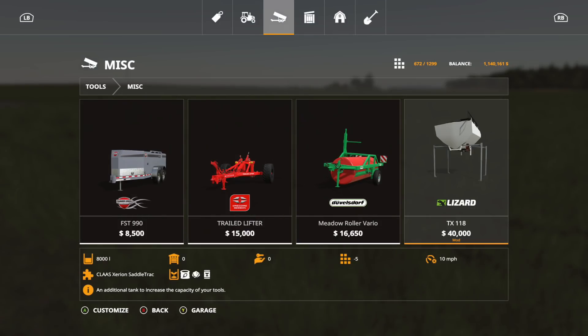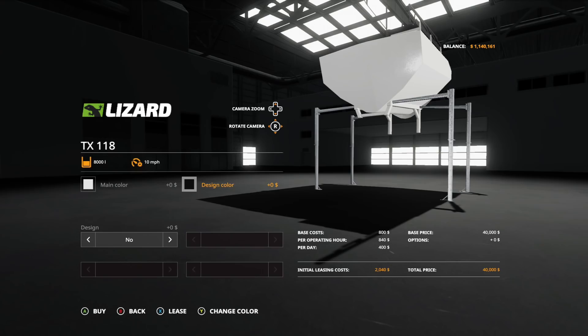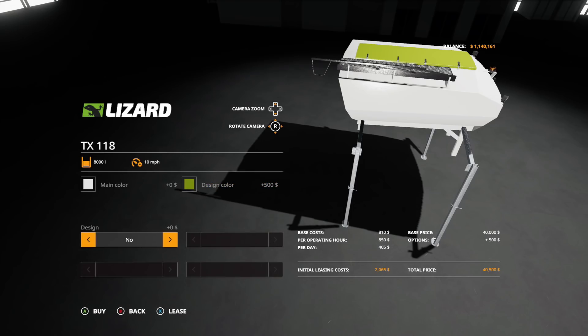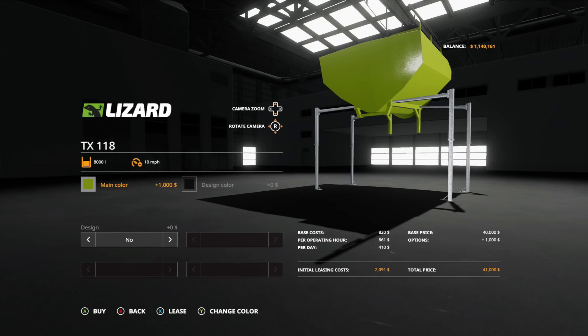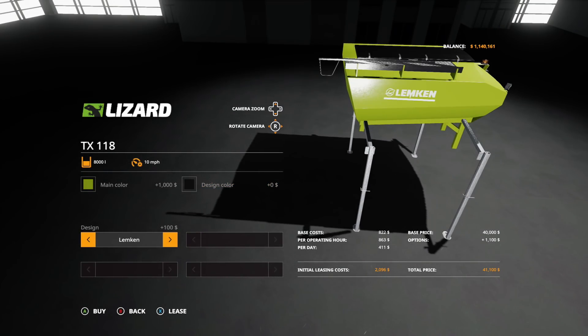The last attachment is the Lizard TX118 — holds 8,000 liters, five slots, and carries lime, seeds, and fertilizer. Main color and design color can be any color. Most people will probably pick Claas green. Design options include no, yes, Lemken, Horsch, Kuhn, and Vertistat.